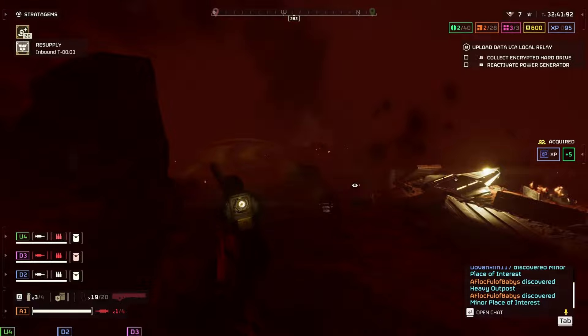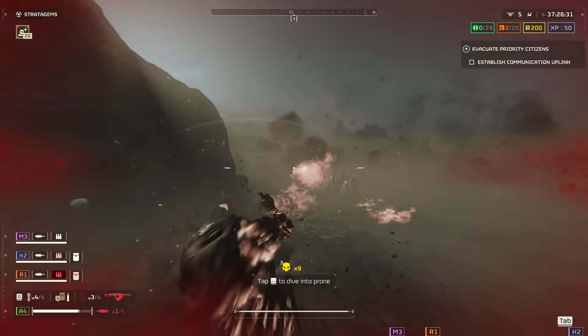Fighting the Terminids in Helldivers 2 can be a pretty overwhelming situation at times. They're not doing the bullet barrage thing like the automatons, but when you have a charger charging at you or a Biotitan in your face and you're getting swarmed by stalkers and hunters, it can be pretty frustrating. So to help alleviate that overwhelming feeling, I decided to share my full loadout and give you some suggestions on what you should run, starting with the primary all the way down to the stratagems.